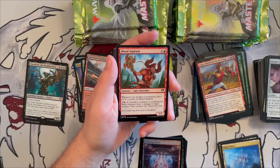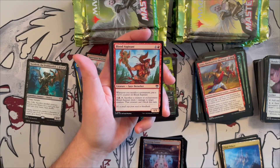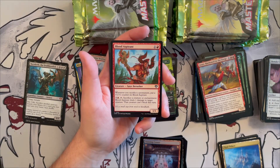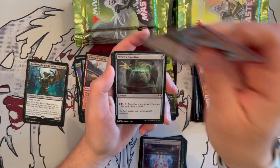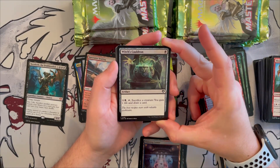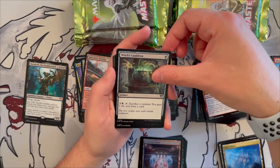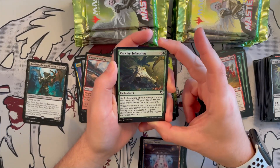Blood Aspirant — when you sacrifice a permanent, put a +1/+1 counter on it; tap one generic and one red, sacrifice a creature or enchantment, deal one damage to target creature, and that creature can't block this turn. It grows itself well and works great with sac/reanimate strategies. Witch's Cauldron makes a return — an artifact costing one black; for one generic and one black, tap and sacrifice a creature to gain one life and draw a card.